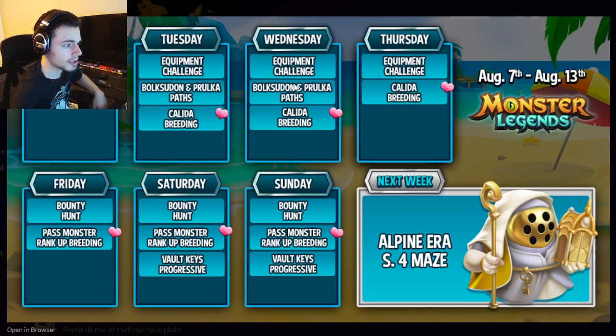If you can't get Kalita out of the Kalita breeding by Thursday, definitely make sure to get her out of the pass rank up breeding on Friday. The Bulk Scooton and Prolka paths will end on Wednesday, so make sure to do them before then. The equipment challenge will end on Thursday. On Friday, the Bounty Hunt starts along with the breeding event. The Bounty Hunt is great — you can get some brand new mythics, and it is one of the best events to get free mythics out of, so make sure to participate.